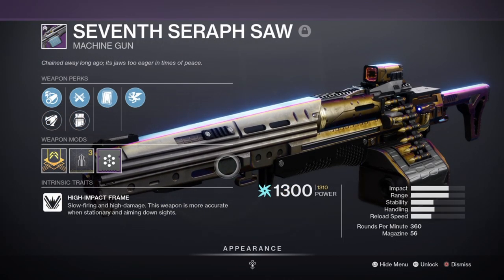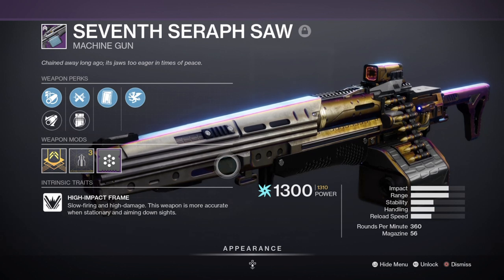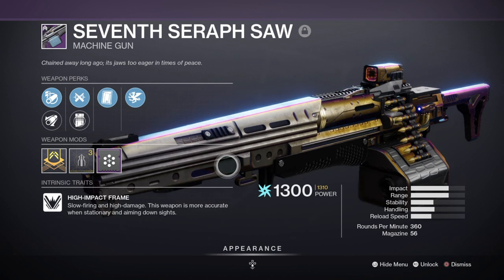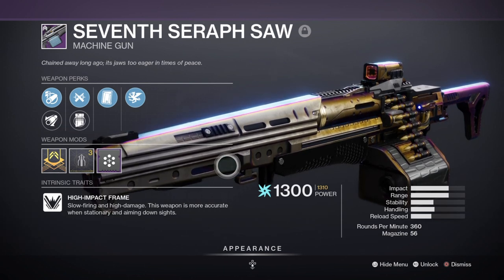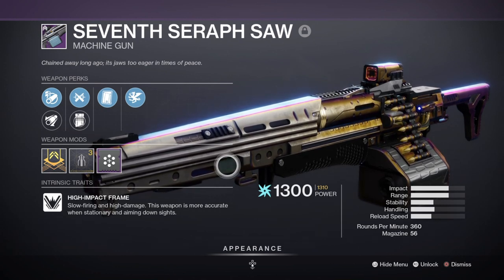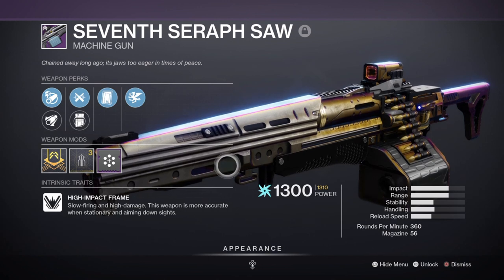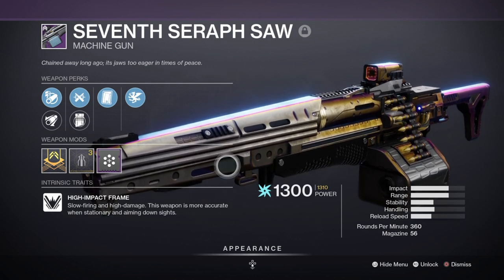For heavy, I've chosen to use the 7th Seraph machine gun with Clown Cartridge and Vorpal Weapon. Although machine guns are in a weird place in terms of use and DPS, they still have strong damage potential against bosses for continuous damage over time. The roll is specifically designed for this build — Clown Cartridge allows you to gain a random amount of extended ammo in your magazine after each reload, which is useful when 56 rounds won't be enough. Vorpal Weapon gives a straight 15% damage increase against bosses. Both together can allow you to do serious damage on a boss over a long period, layered on top of abilities and other weapons.